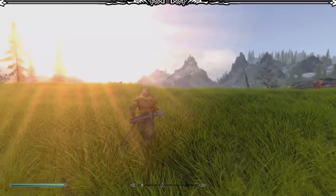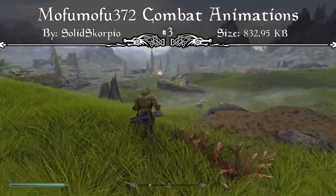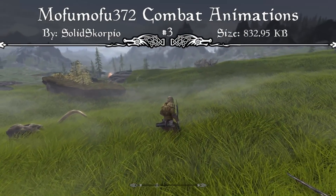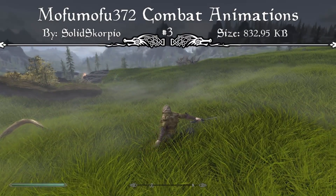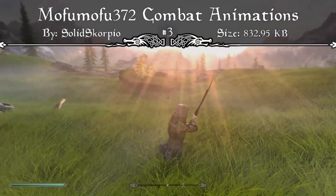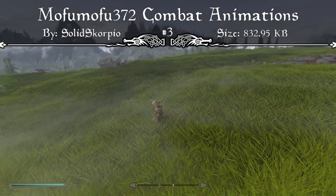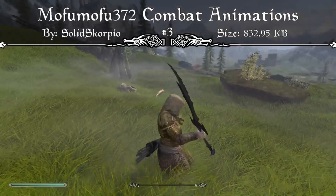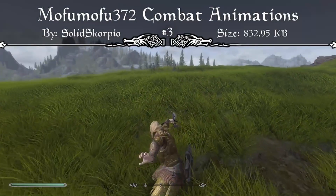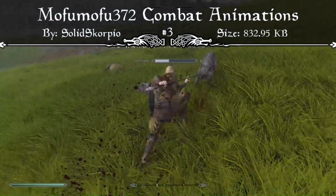Coming in at our number 3 spot we have MofuMofu372 Combat Animations. This mod replaces all the combat animations for one-handed and two-handed sword weapons, including normal attacks, power attacks, and adds a bash animation for one-handed and two-handed. It also adds a running attack for one-handed swords. These are movement animations only — no stance or idle animations — so if you have a mod that edits stance or idle animations it can still coincide with this mod. I'm going to show you what the animations look like, and I really like them, especially the fact that you actually stab with the sword now.